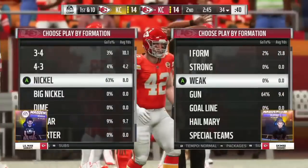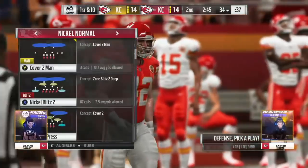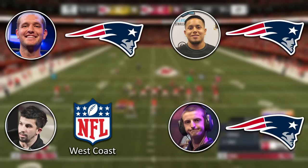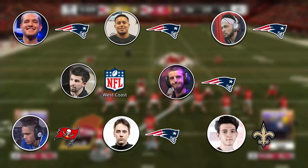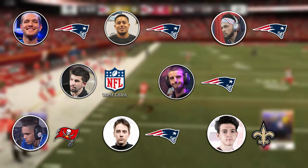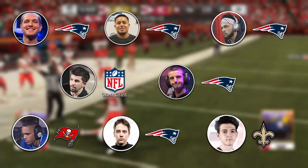Let's start off with the offensive side of the ball where there was a common theme from the jump with playbook selection. Of the final four competitors, three of them opted for the Patriots playbook on offense while Lil Mann opted to go with the West Coast playbook instead. Expanding out to the final eight, five competitors opted for the Patriots playbook while the other three went with their own unique selections of New Orleans, West Coast, and Tampa Bay. Spotting a clear trend here, we can see that the New England playbook was far and wide the most commonly run playbook at the tournament.